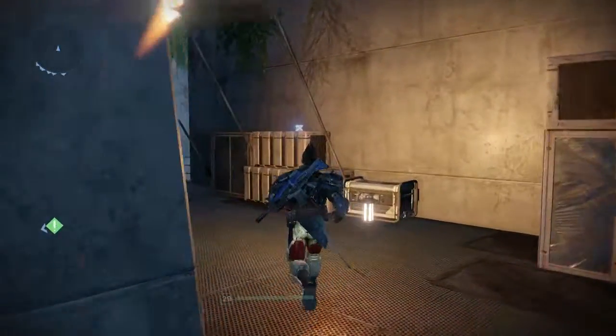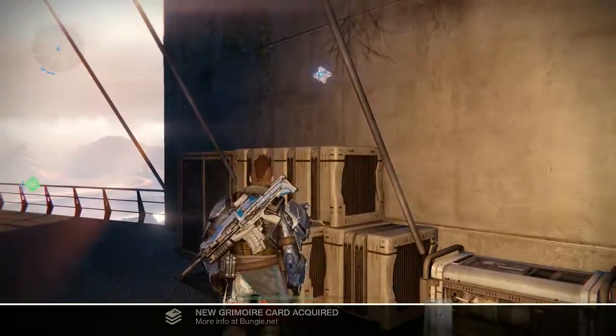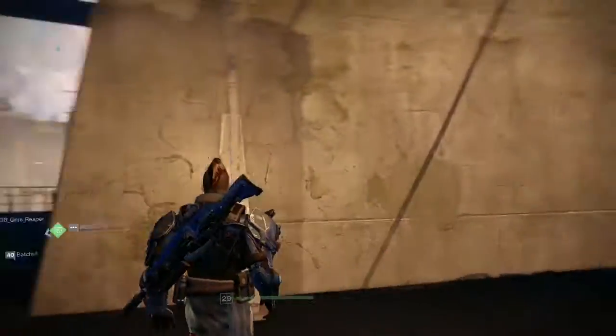You will see the first dead ghost just over here on your right, on top of these boxes. There we go, we've got that one. That is the City Age grimoire card.